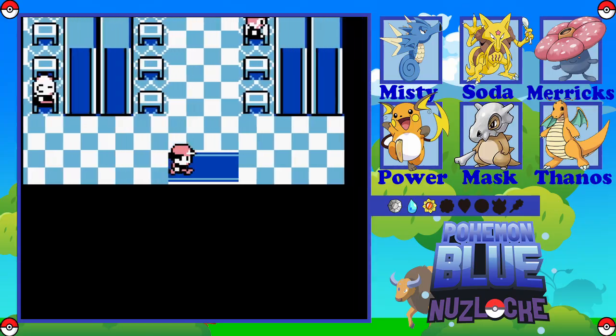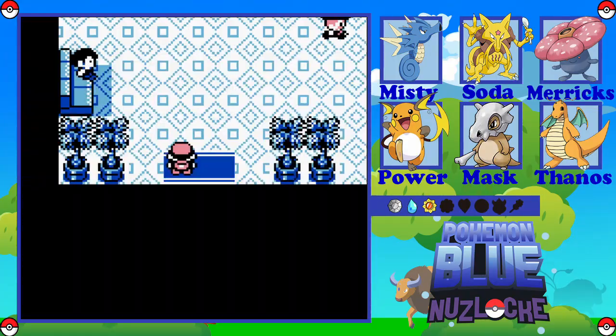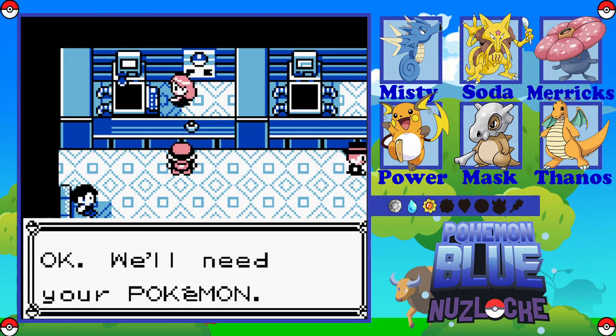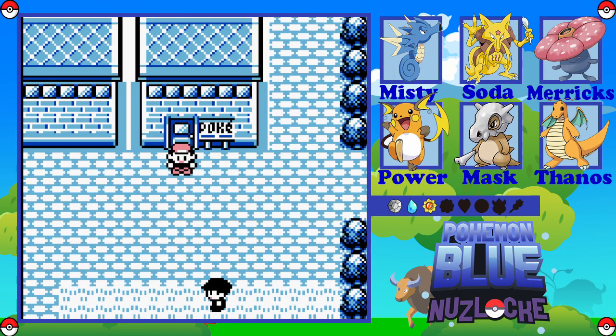We're going to head back to the Pokémon Center, save off, and end it there. We chat to Nurse Joy — heal my Pokémon please. And that is it! We have finished episode 10 of Pokémon Blue Randomized Nuzlocke. If you enjoyed, please press the like button — would mean the world to me. If you're not subscribed, please subscribe. I hope you guys have a great day. Take care and peace.